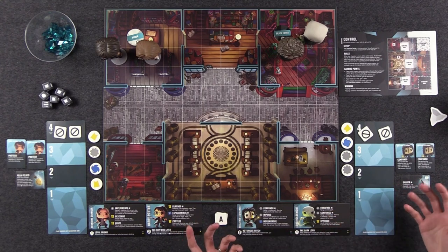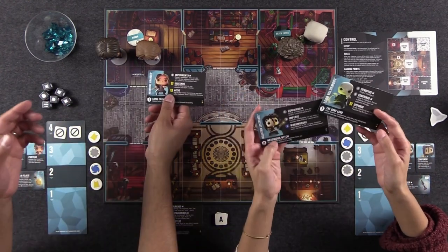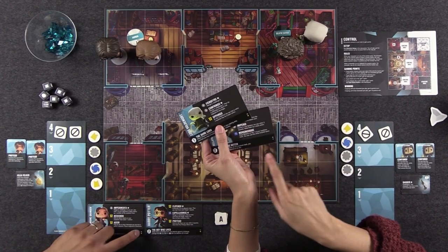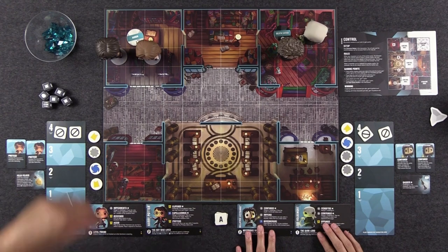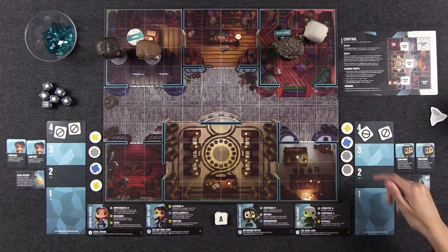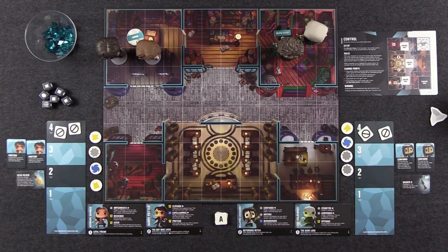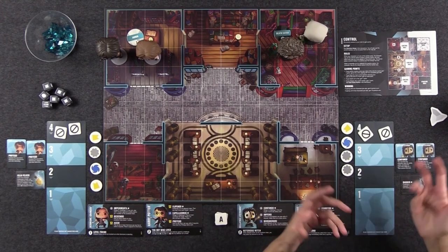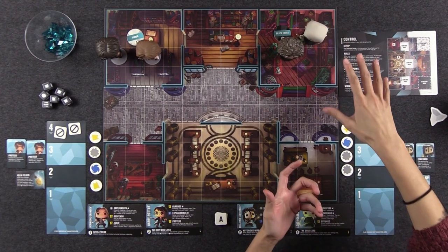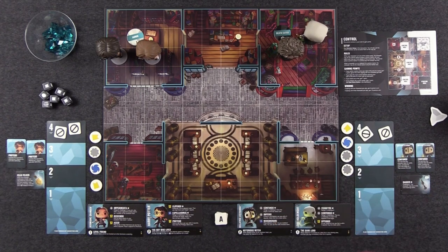Once you've chosen your characters, you take the character cards that pertain to your specific characters. At the bottom right-hand corner of each character card, you'll find two different colored dots — those are the tokens you need to take into your supply. Bellatrix and Lord Voldemort together require two gray tokens, a blue, and a yellow. These tokens allow you to use their special abilities, as each special ability is linked to one of those colored tokens. Each player takes turns taking actions with each of their characters — each character gets two actions — then it passes to the next player until all characters have been exhausted.